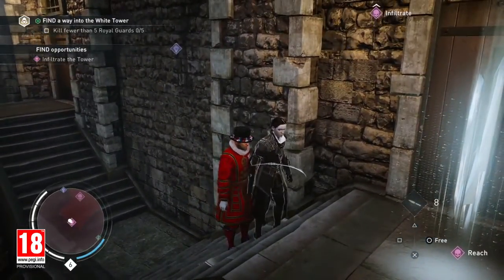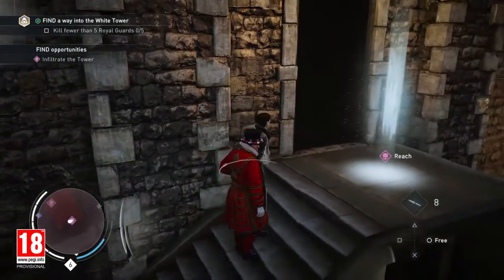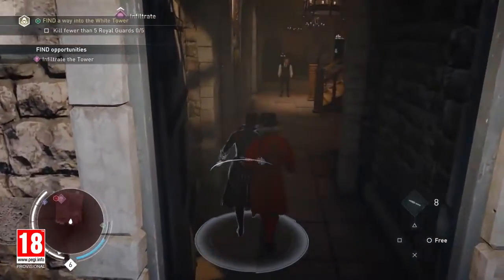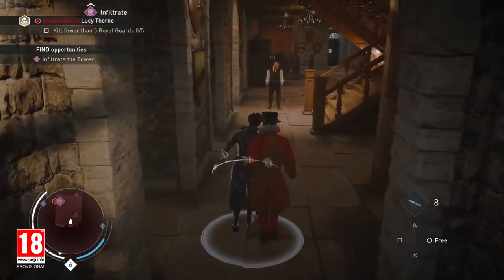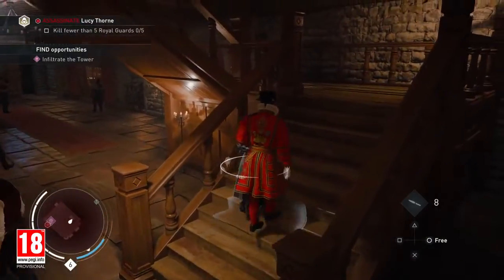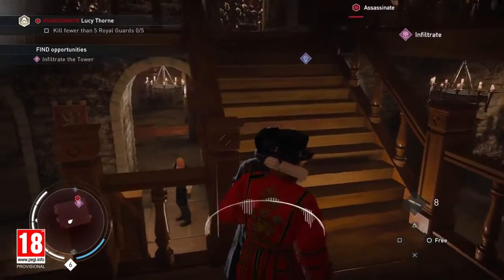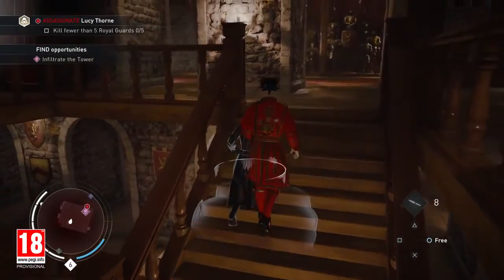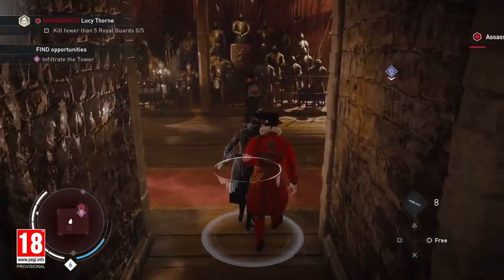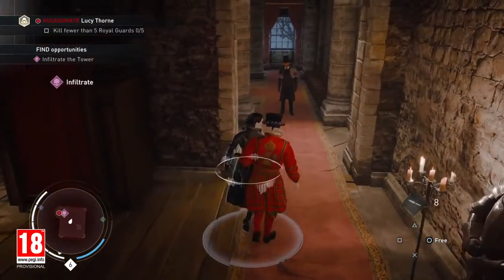The guard announces he's caught the assassin and calls to open the door. We are now getting closer to our target. Our strategy seems to be working and we're passing right under the nose of the Templars protecting Lucy Thorn.